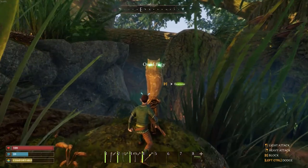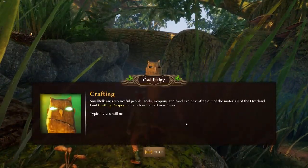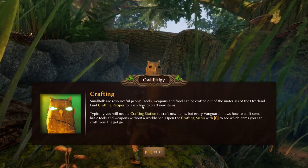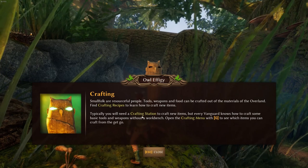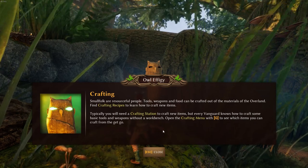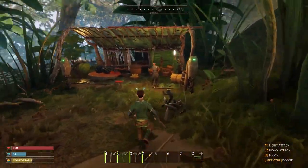Here's another owl: small folk are resourceful people. Tools, weapons, and food can be crafted out of the materials of the overland. Find crafty recipes to learn how to craft new items. Typically you will need a crafting station to craft new items, but every vanguard knows how to craft some basic tools and weapons without a workbench. Open the crafting menu with G to see which items you can craft from the get-go. We've already done that.